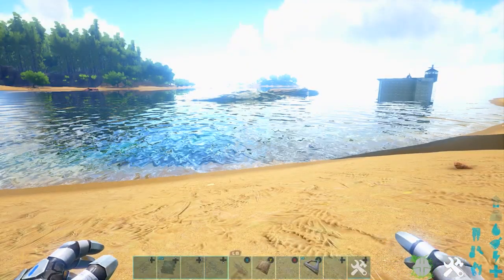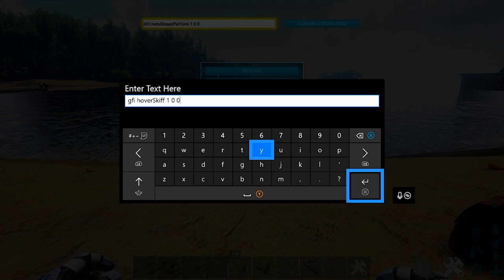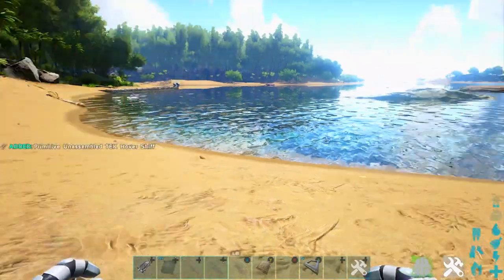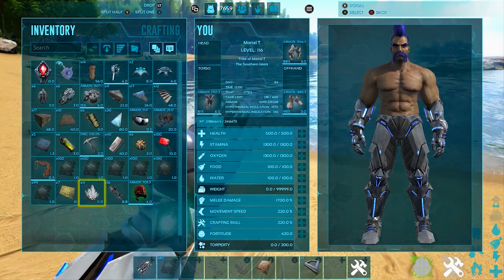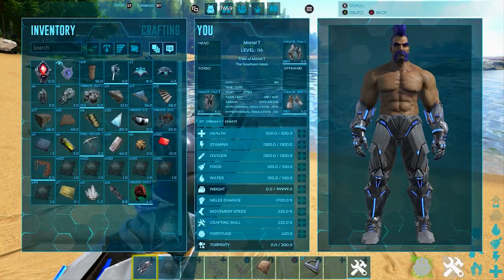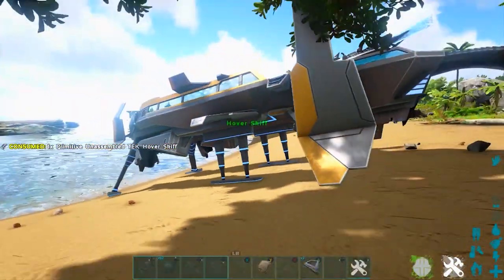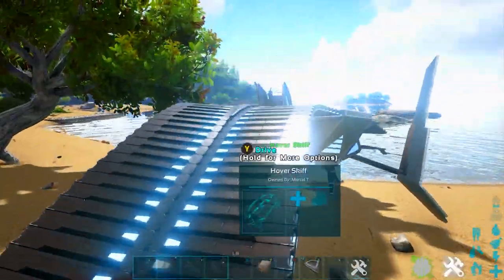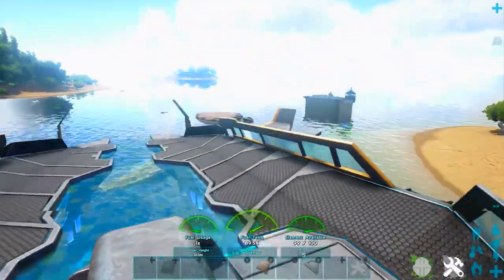So here is your next code: GFI space HoverSkiff space 1 space 0 space 0. Now this is basically just a giant hovering platform, a people-carrier kind of thing — it is a vehicle but it hovers, which is pretty cool. Once you spawn it in it will say 'unassembled hover skiff,' but don't worry — as soon as you place it down it will just assemble itself. Boom, there you go — this is the tech hover skiff.